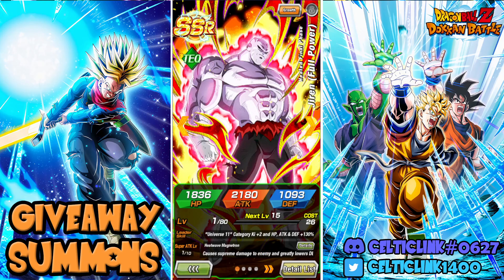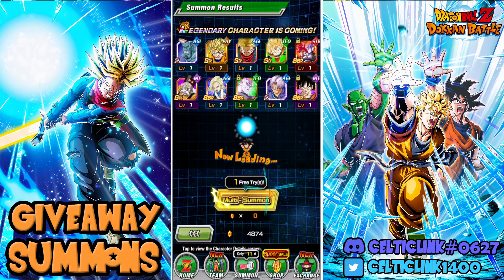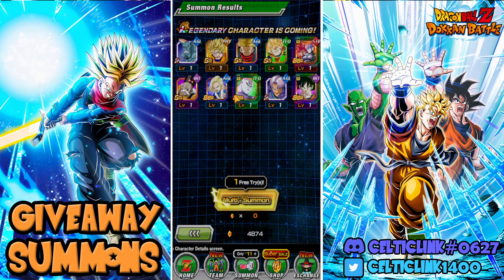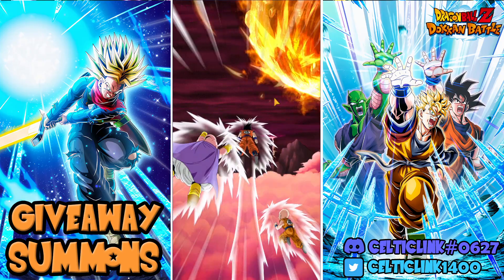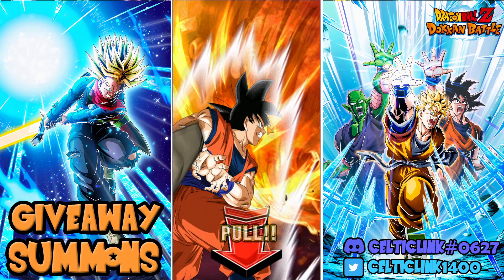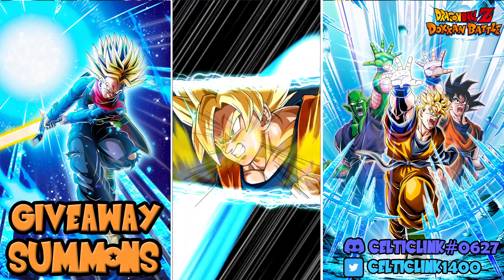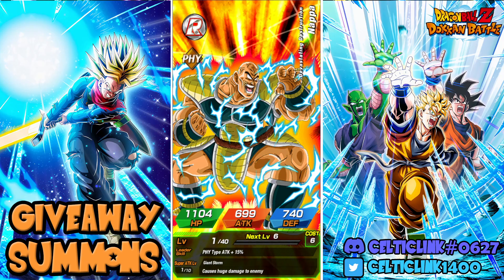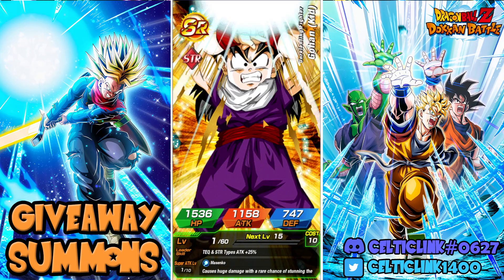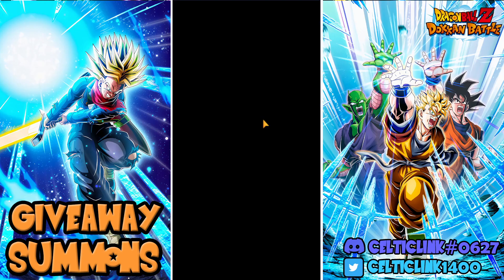Two Universal Survival Saga LRs no less — if that team ever gets the buff it needs and Jiren gets that EZA, it might actually be pretty solid. We got Krillin and Buu. There's the cooldown — Super Saiyan 1, this is a cooldown if I've ever seen one. What's with all those Gohans?